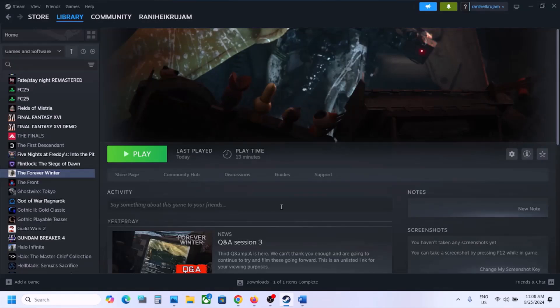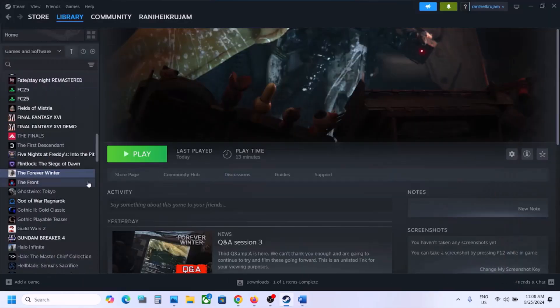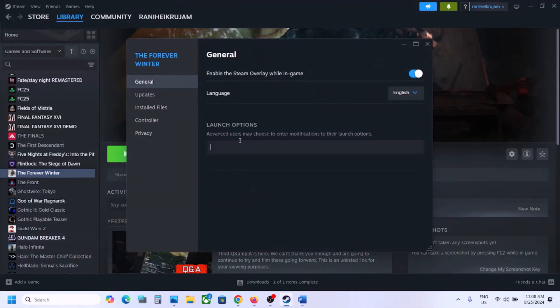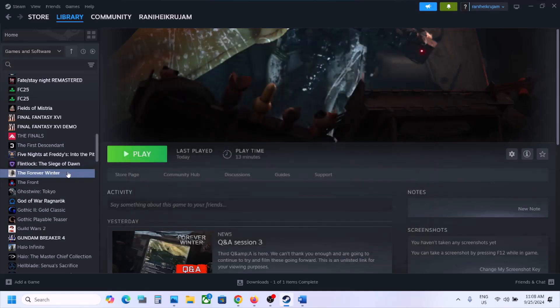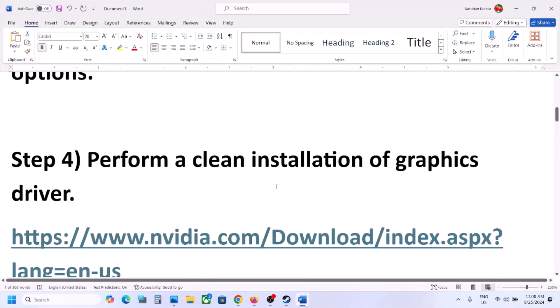The next step is to try DirectX options in the launch options. Right-click the game, select Properties, and in the Launch Options type -dx11, then close and launch the game to check. If still not working, type -d3d11 and launch the game. Still not working, type -d3d12 and launch the game. If still not working, clear this box and follow the next step.